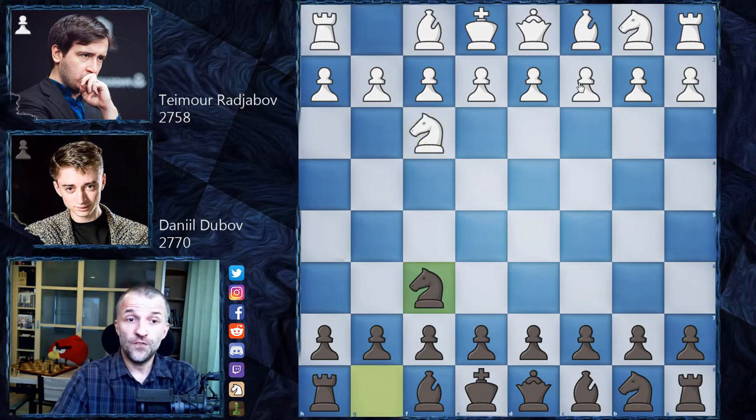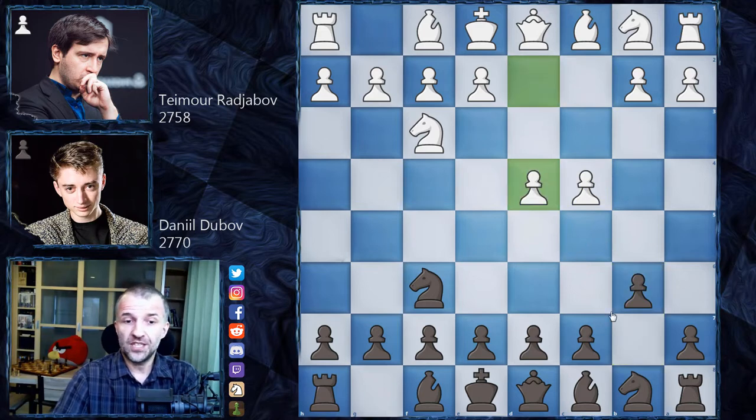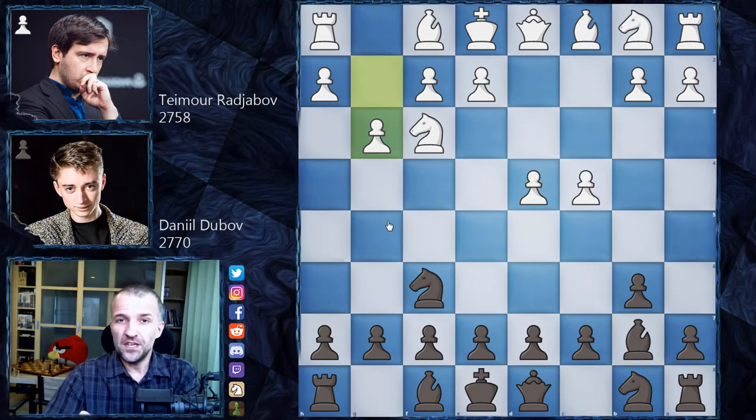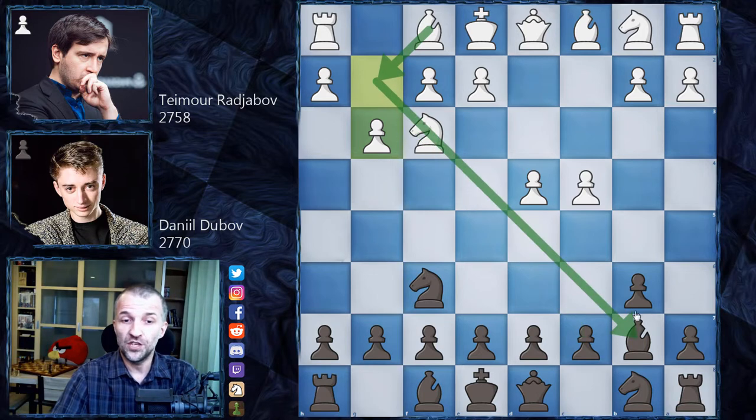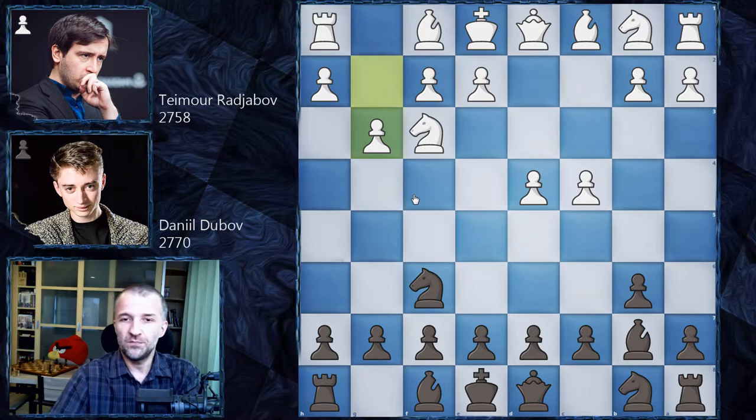We have Nf6 by Dubov and c4 — so English opening — and now b6, a Queen's Indian formation. d4 pretty standard, bishop b7, and now g3. Akiba Rubinstein was the first in history who actually brought the bishop to g2 just to make it opposite to the bishop on b7. This bishop on b7 can be a beast, so this was a very bright idea. As you see, 100 years later it's still very popular — actually the most popular way of dealing with this bishop on b7.